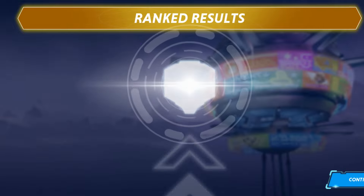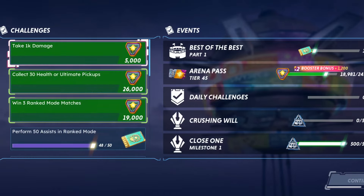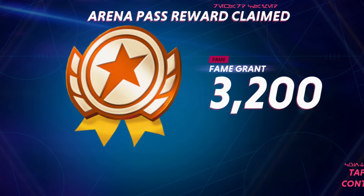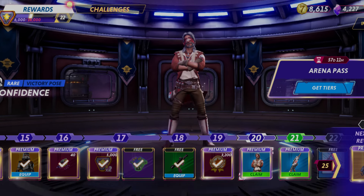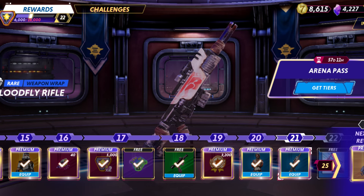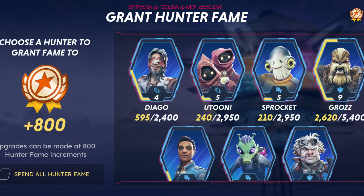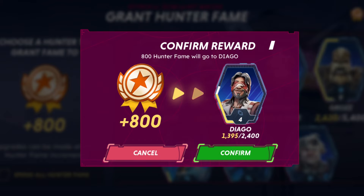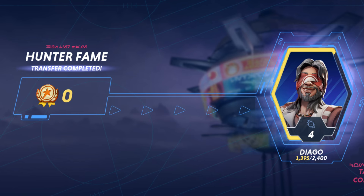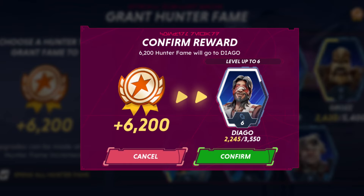Now for a few tips to prepare for the official launch. The main tip is: if you can play the game early, grind as much as you can for what is called Hunter Fame Grants. Hunter Fame is essentially XP for individual hunters, and a Fame Grant is a bunch of XP that you can store and then use on any hunter you want at any given time - which is really handy, especially when new hunters launch. For example, Aran Tal is going to be in the game at launch but hasn't been in the soft launch, so even at max level my Aran Tal will be level zero when the game actually launches.